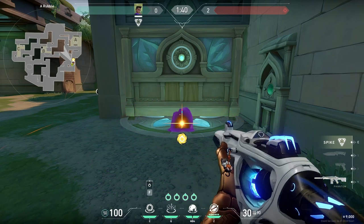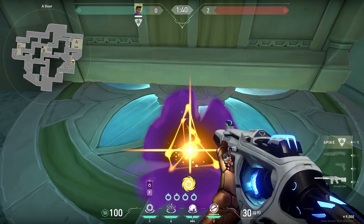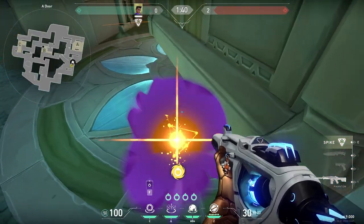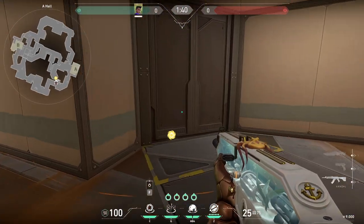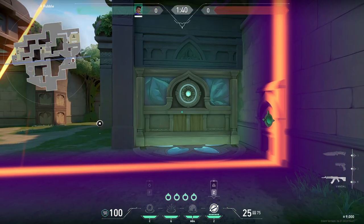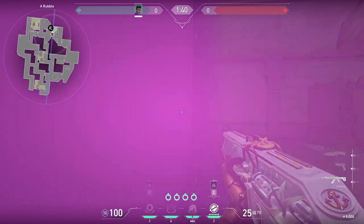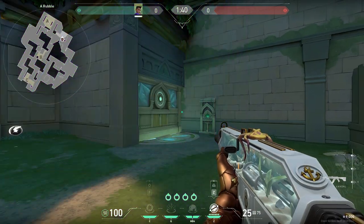Astra's stars emit a low humming sound when you stand close to them, and the door's audio will completely mask it. This allows you to really surprise them with a star on the other side of the door, similar to the automatic door on Fracture. Another important thing to know is Astra's Cosmic Divide has no effect on the audio of the door, so no big-brain 500 IQ plays can be made with this combination.